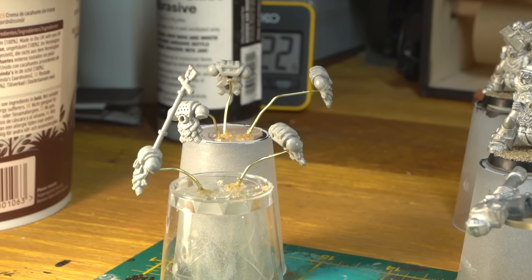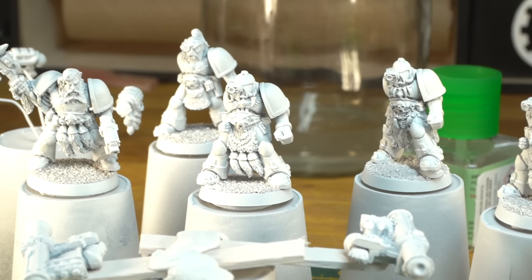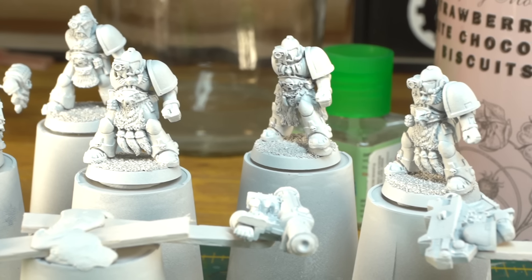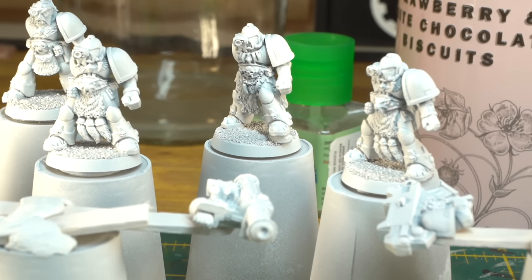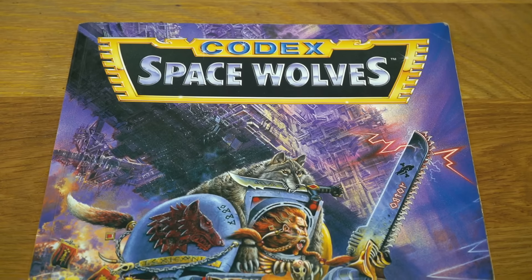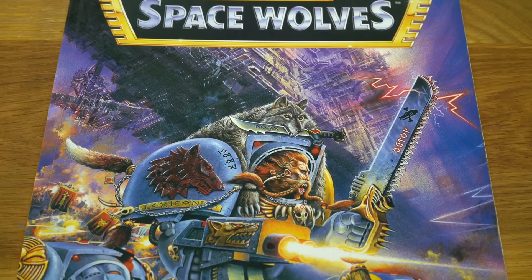To keep all the colours nice and vibrant, I'm going to be priming white, just like they recommended back in the day. I'll be using Halford's white plastic primer, as it's got a really smooth finish and it's pretty tough once it's cured. Now let's get some retro inspiration for this paint job — what better place to look than the 1994 Space Wolves Codex, with the eye-popping cover art by Jeff Taylor.